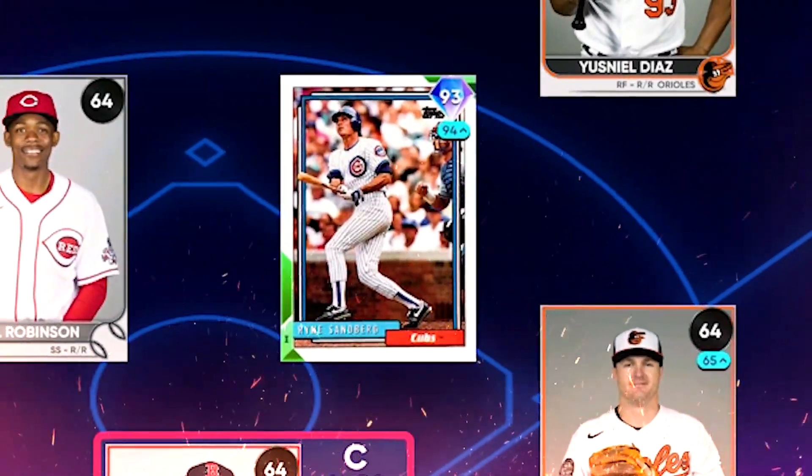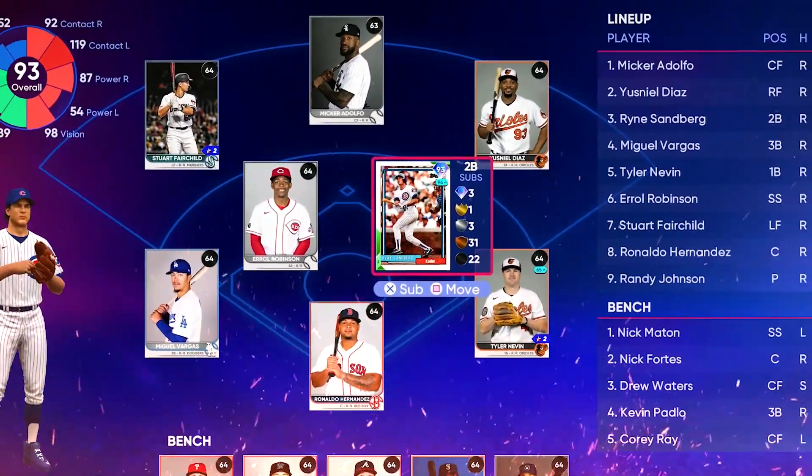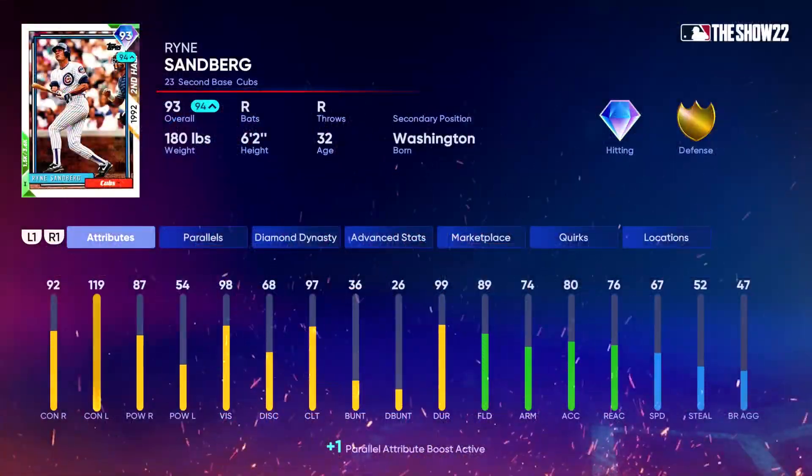What's up guys, welcome back to Pack Squads — it is Season 2, Episode 1. Our keeper from Season 1, you guys just couldn't let me walk. I couldn't pass it. It's 93 overall Ryan Sandberg going to be our keeper.